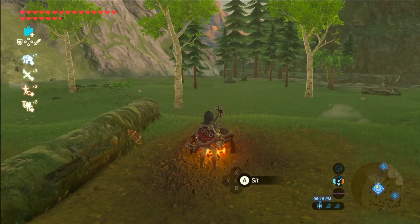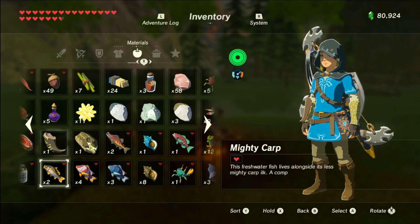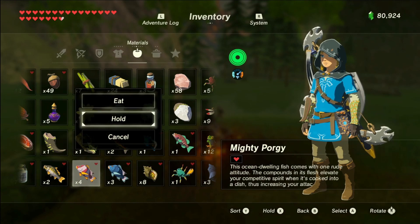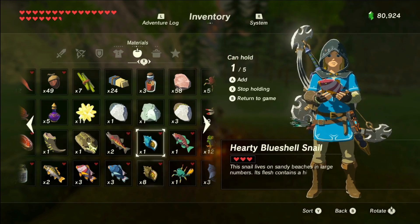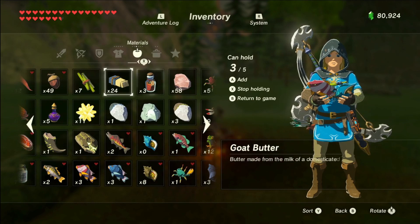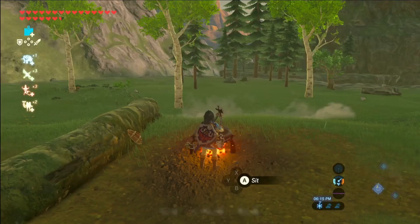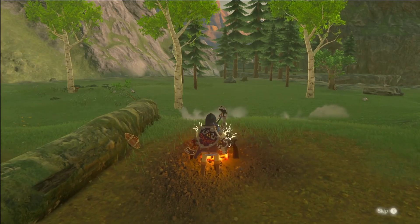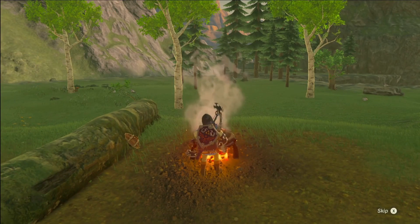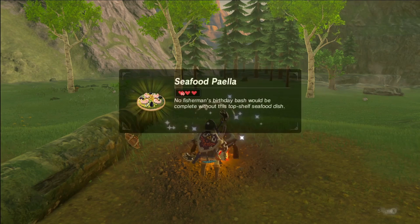At number two we have seafood paella. What you're going to need for this one is porgy, hearty blue shell snail, Hylian rice, goat butter, and rock salt. All these ingredients aren't too hard to come by besides the hearty blue shell snail, but besides that it's pretty easy. So go make yourself some seafood paella.